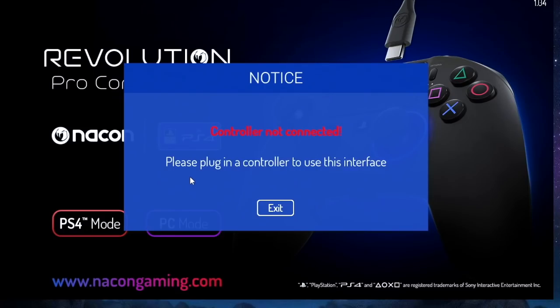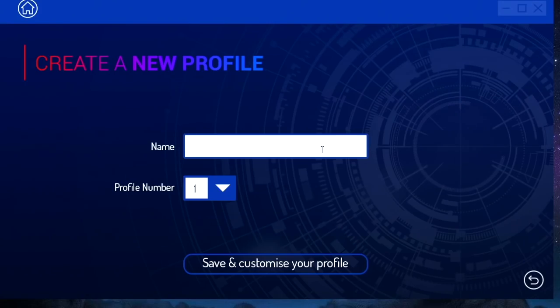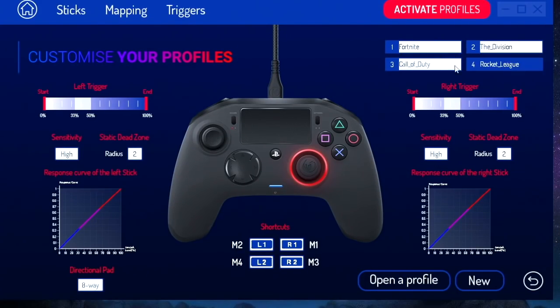Let's load up this software and plug in the controller to use this interface. In PC mode, let's create a new profile - we're gonna call this Fortnite. We'll also add The Division, Call of Duty, and Rocket League. So we do have four profiles set up.